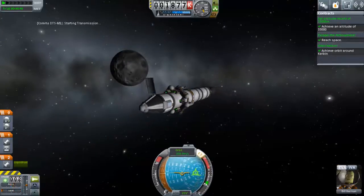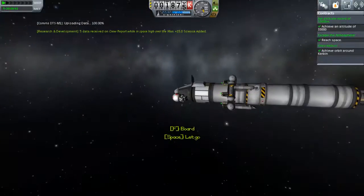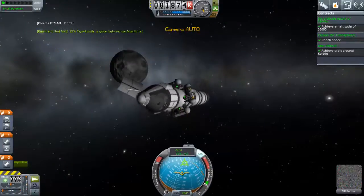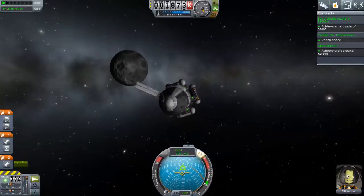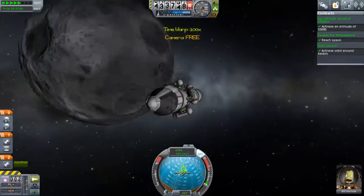The Moon? I've been there a lot. It's a friendly place. You can still fall over and topple, but the gravity is low so you should be able to right yourself. Getting some more science data now, and here we go in for the descent.